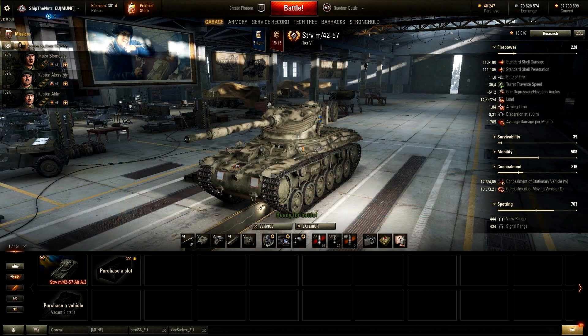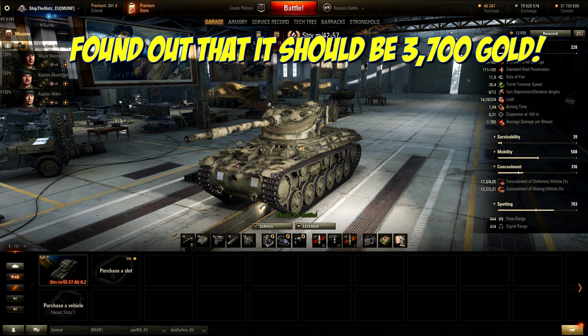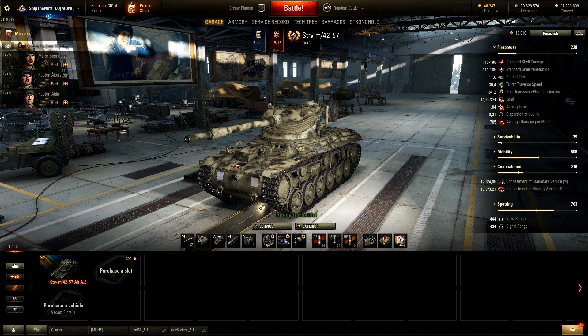So guys, this is going to be our first tank from Sweden — the STRV M42-57 ALT A2, super ridiculous name. All in all, nothing too bad to say about this tank. I believe it is going to be worth it and I'm definitely going to get one, because I'm thinking about grinding out some Swedish tanks. I need to start training my crew members and this premium tank is the best way to do it. Now while we're on the test server, let's jump into a bigger tank and see what we can do with the JPE100.